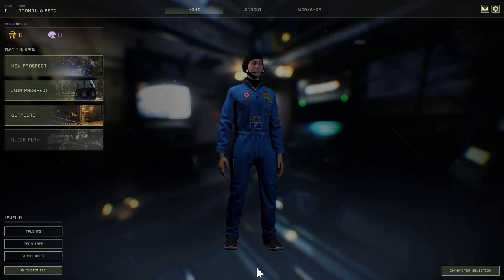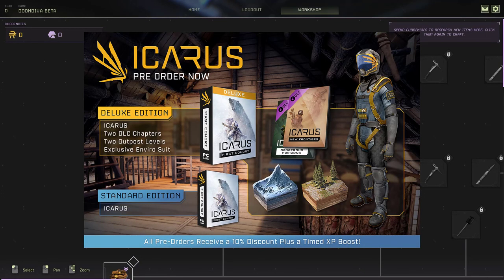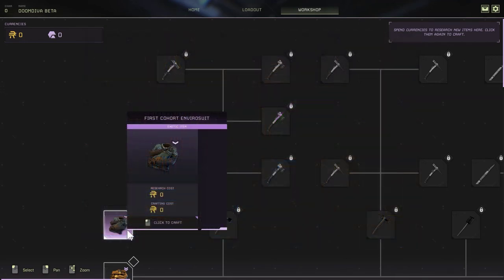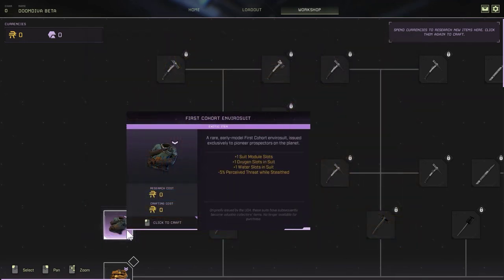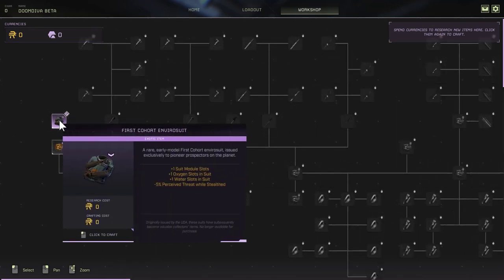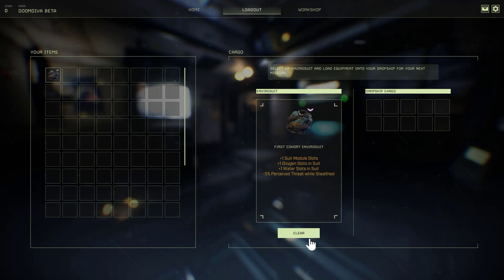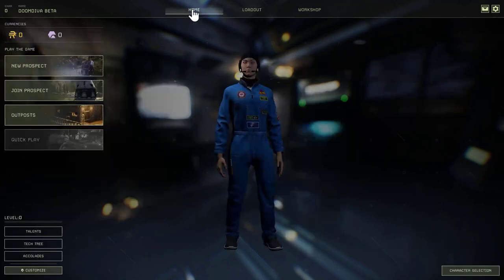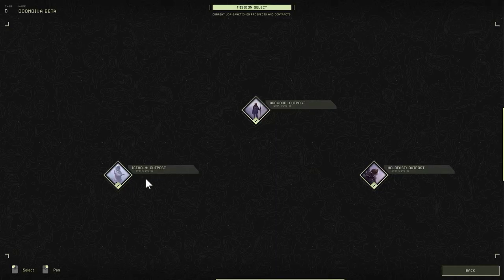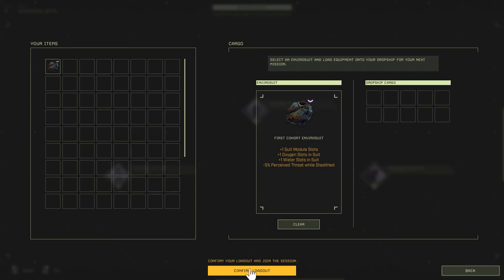When you first start your character, you'll get to this screen where you can go to the workshop. If you've bought the deluxe version, now called the supporters version, you'll have access to the first cohort EnviroSuit. Click it, then click on top of it again to craft it. Once crafted, go to loadout, slide it into your EnviroSuit inventory, and then we can go to an outpost wearing that new suit.